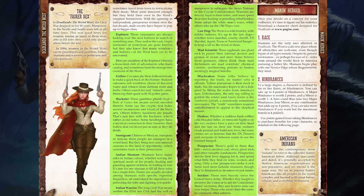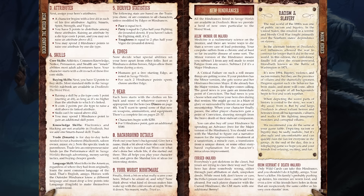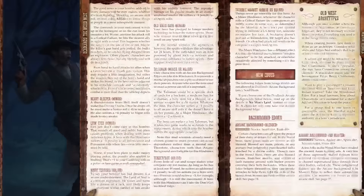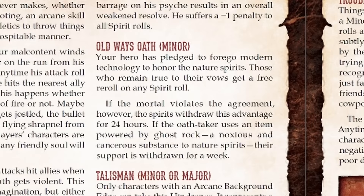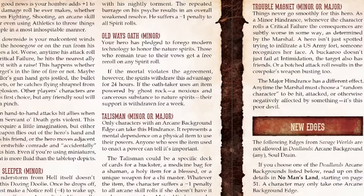Just like with any SWADE character, you choose your hindrances with a point buy, then attributes, skills, and edges. There are 10 new hindrances that the setting provides. Some feel pretty generic, like Ailin', which is just a chronic illness. A much more intrinsically thematic hindrance is Old Way's Oath, where your character has pledged to forego modern technology to honor the nature spirits. There's a tension in the setting between technology — especially that fueled by Ghost Rock — and the natural order.